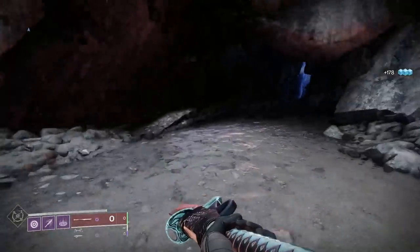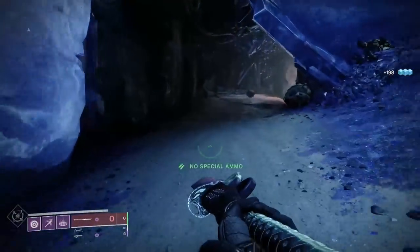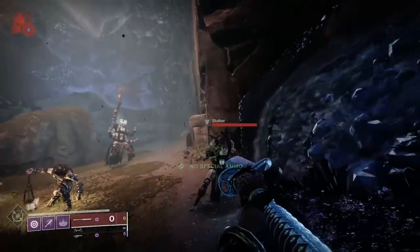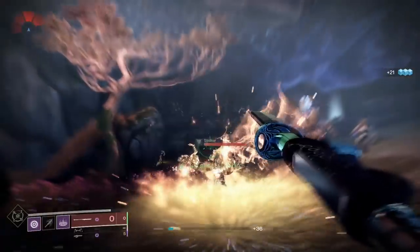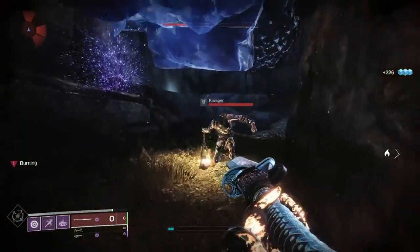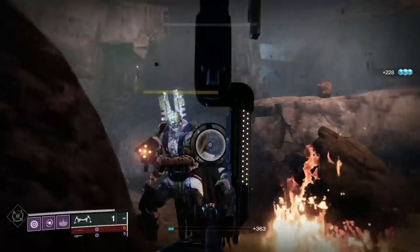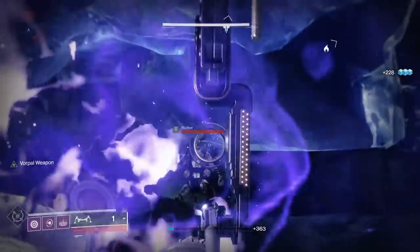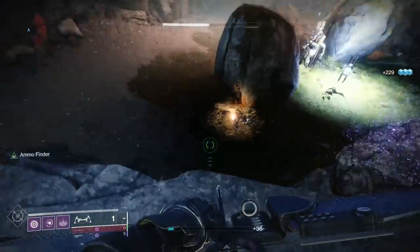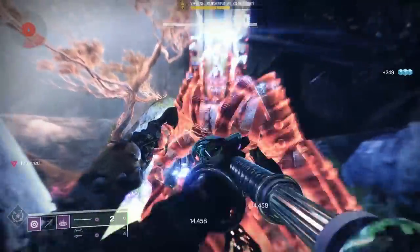The individual exotic glaives have been buffed as well. The Titan Glaive, the Edge of Action — players now gain a void overshield while inside the bubble, and the Helm of Saint-14 now applies to this bubble as it does for the Ward of Dawn. The Warlock Glaive, the Edge of Intent, has increased speed and acceleration of the healing turret projectiles. And the Hunter Glaive, the Edge of Concurrence — they've tripled the damage of the wave detonation and increased the number of enemies it can chain to from 4 to 8.